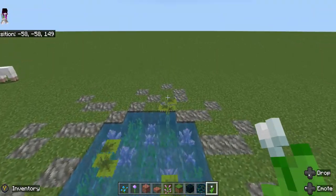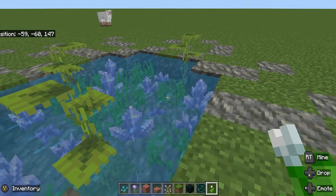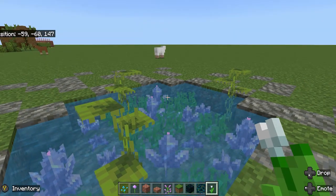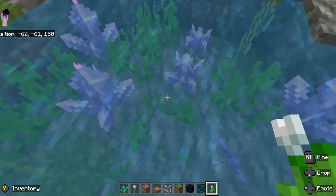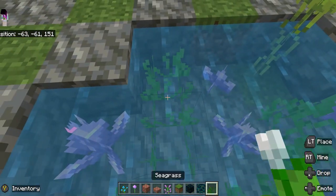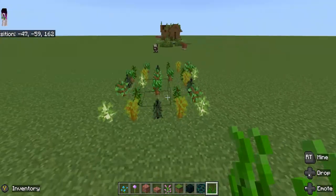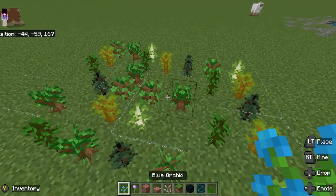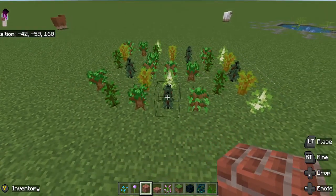Maybe add some leaves for vines. Here is a little pond with some amethyst — you could put amethyst in the water in a garden. If you see here, there's seagrass you could use in a pond as well.